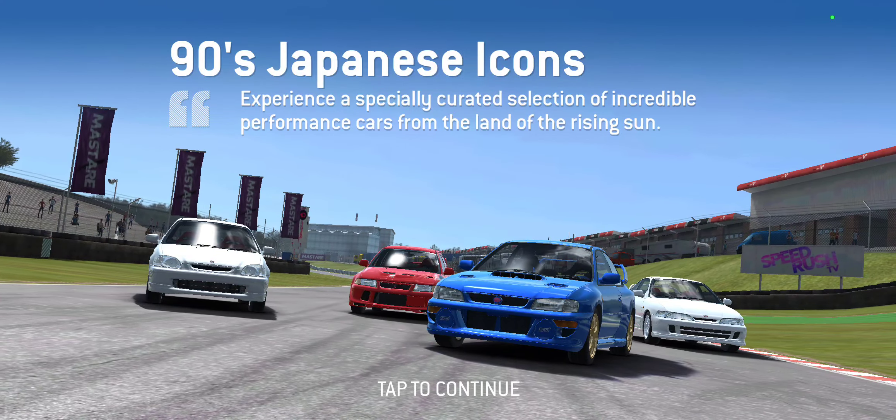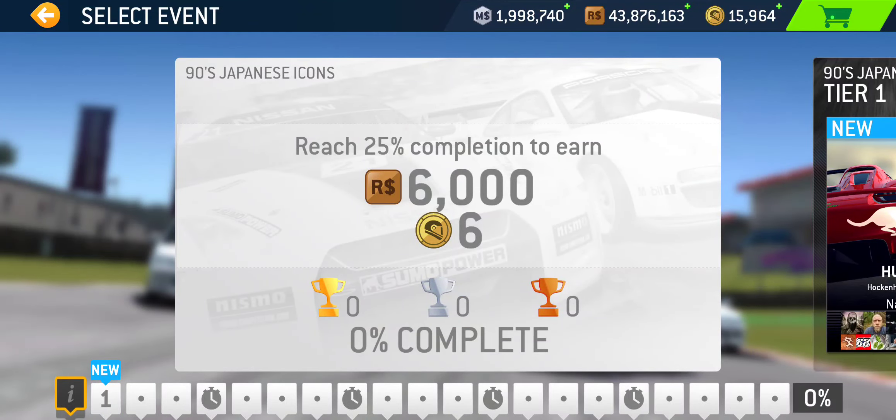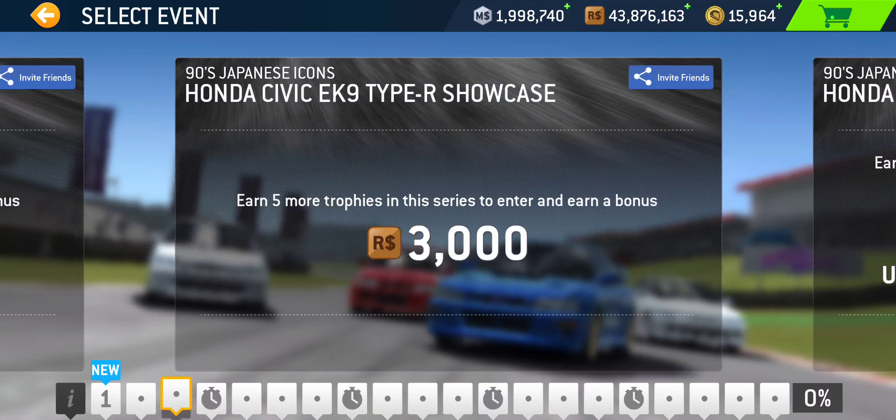The series is 20 tiers long, and because it features four cars, there are four time trials — one for each car — and four showcase tiers, which feature two events per car. In terms of total events, there are 48 events: four time trials and 44 trophy events.